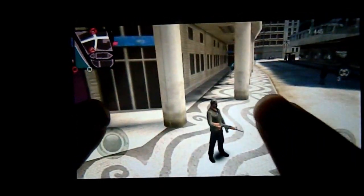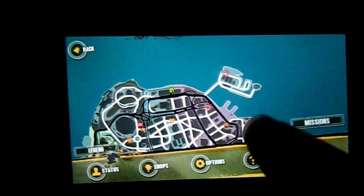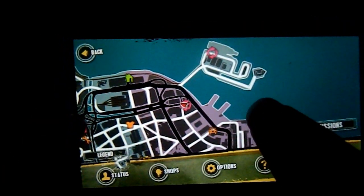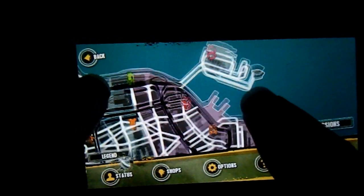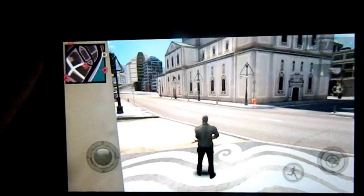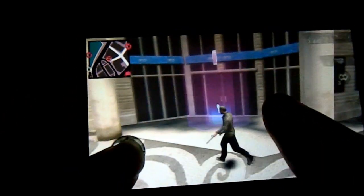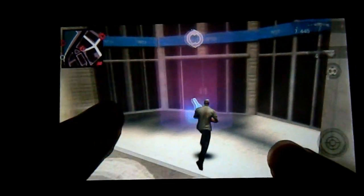The first thing you want to do is go to the bank. The bank is here on the coast in the purple area. It will show up as a circle made out of arrows. So you want to go there, and you'll see it out in front. You want to go inside.